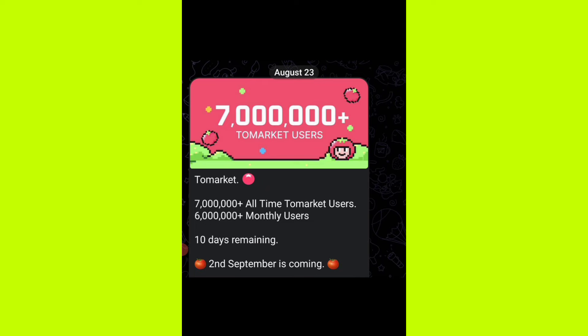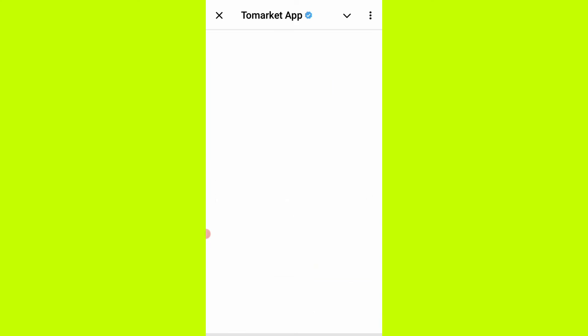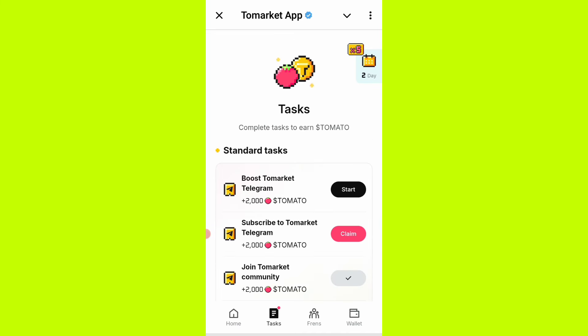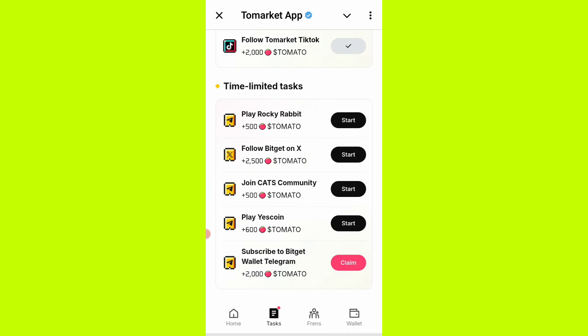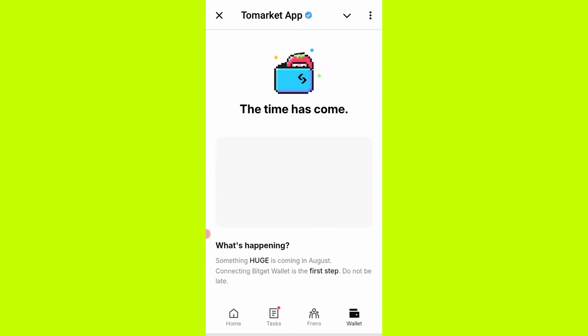Under the tags on the Tomarket airdrop page, you can see the 5x daily check-in rewards. If you check in every day, you get 5x daily check-in rewards and 10 tickets. Make sure you come to the check-in under tags and do it every day for the next five days before listing — they announced listing is next month.